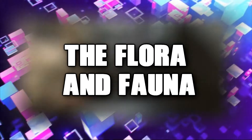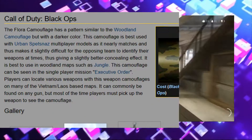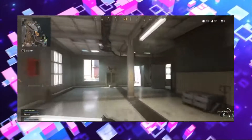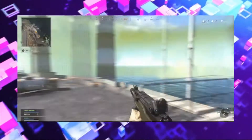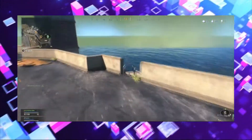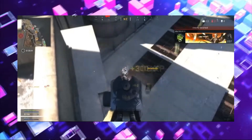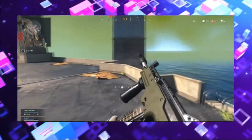Number 5: The Flora and Fauna. It seems kind of silly to even think of this, but it really adds an interesting contrast. You are at war killing the enemy, and there are beautiful flowers and animals all around you as it is springtime on Verdansk. What a pleasant place — blood, battles, and blossoming petunias.